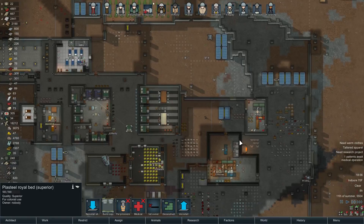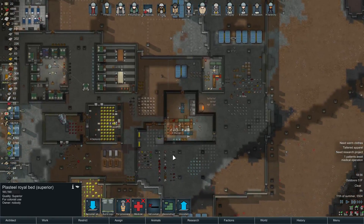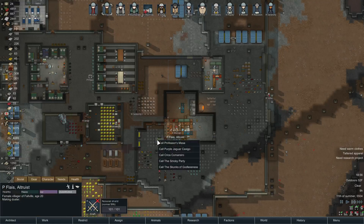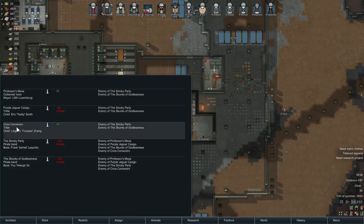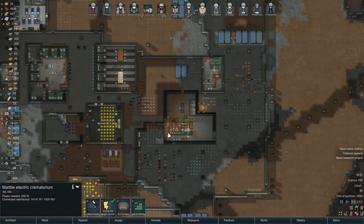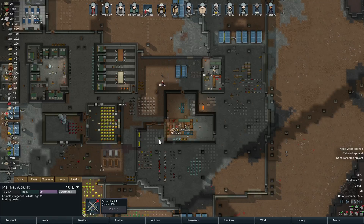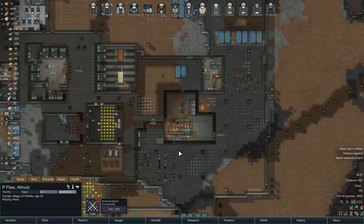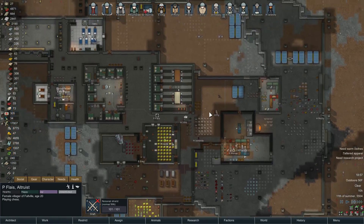That leaves us with 47 gold. Probably should call for another trader to come by. Why don't you call for a bulk goods trader, please — thank you very much, we'll see you soon. I guess I could also request a slaver — there's a chance that they'll have bionics.